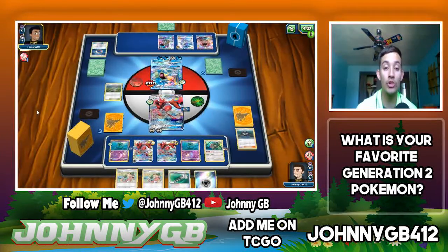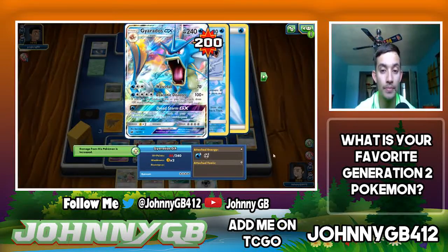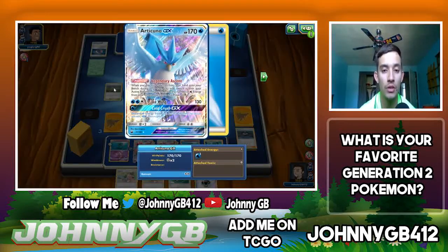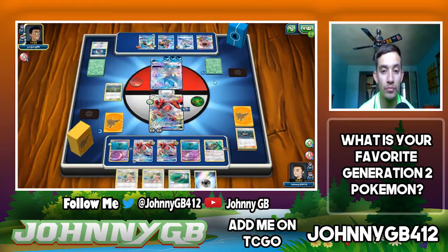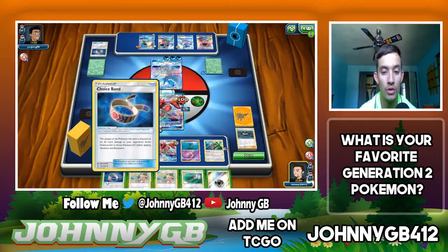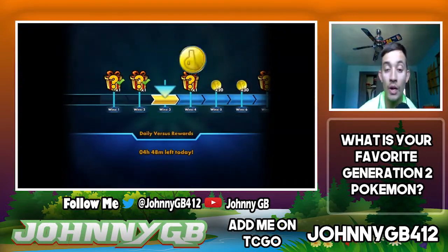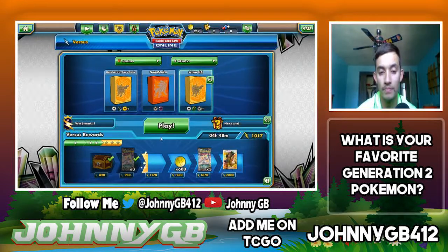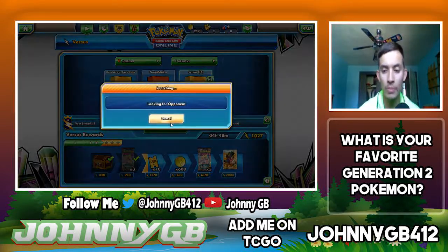We pick up another game — want to try to get three or four games in. First game I really struggled and couldn't pick up a win, was in a hole early on. Hopefully we can pick up another win. We're taking on Water, Psychic, and Fighting. Going second. We open up a Scyther with a Nest Ball so we can potentially get another Scyther or a Delmise. It looks like we're probably playing Buzzwole. I'll grab one Scyther and one Delmise to get going.